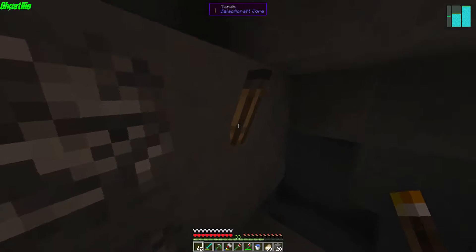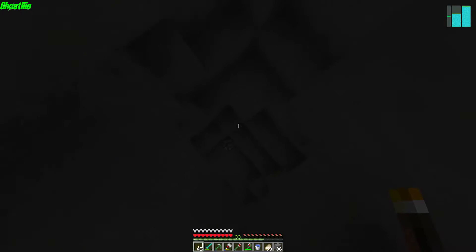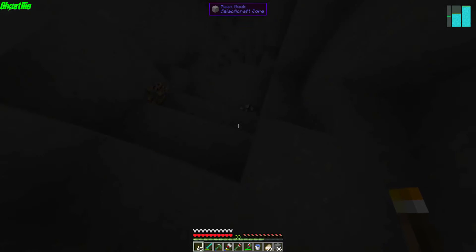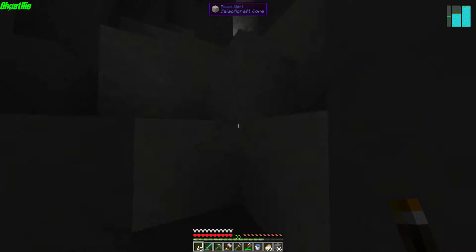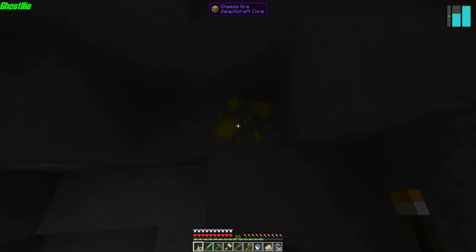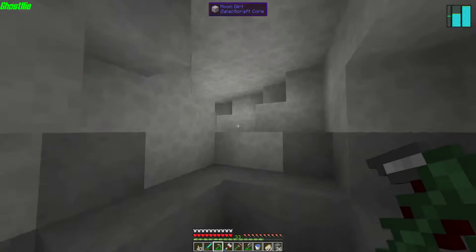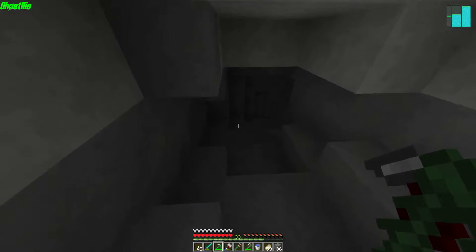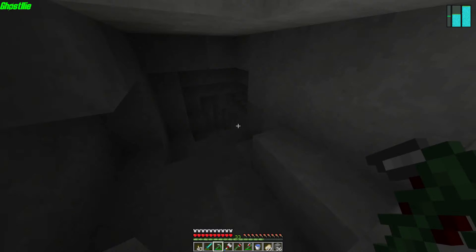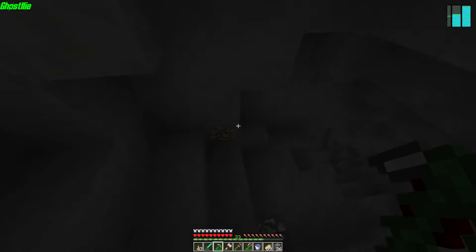Oh, torches don't work up here! I should have remembered that because there's obviously no air on the moon. What's that — cheese? Yes guys, look at cheese! They have cheese on the moon, and I think you can eat that. Pretty funny how they have cheese on the moon. Since there's nothing down here to actually see, I'm just going to turn the brightness all the way up and we're just going to go exploring.